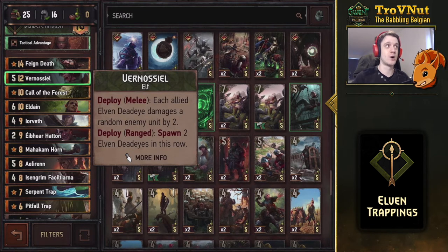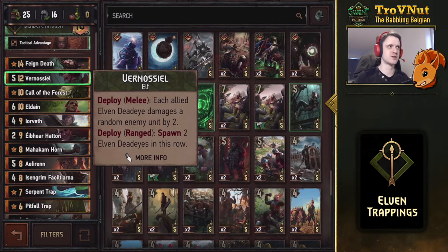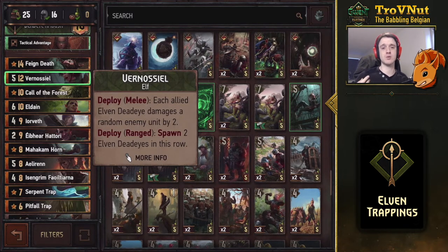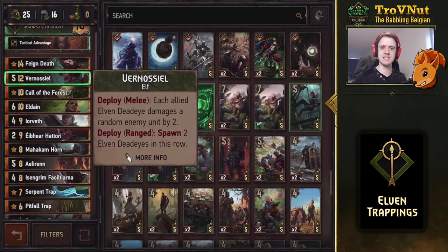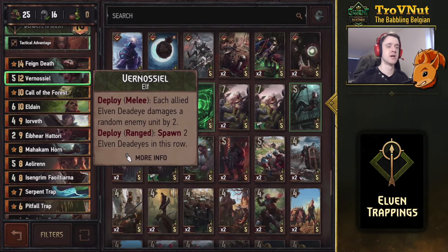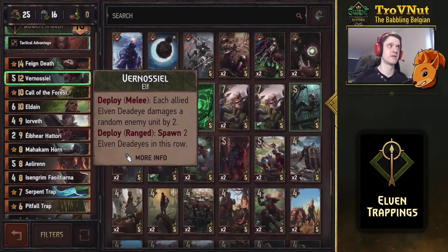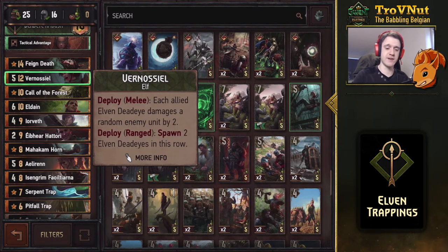Vernosiel is also in this deck — she was already very strong, but now with Eldain transforming traps into Elven Dead Eyes, she's become even stronger. She's five power for twelve provisions. On deploy, if placed on the melee row, each allied Elven Dead Eye damages a random enemy unit by two — that could destroy your opponent's entire board if you have enough Dead Eyes, potentially ten or more. Alternatively, deploy her on the ranged row and she spawns two Elven Dead Eyes, still giving you a whopping eleven points.